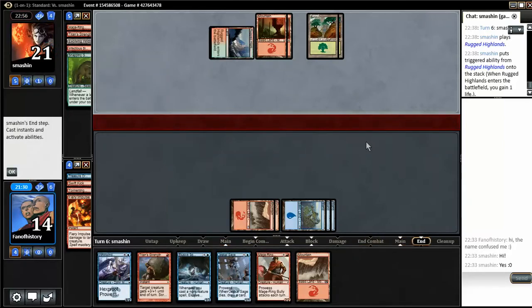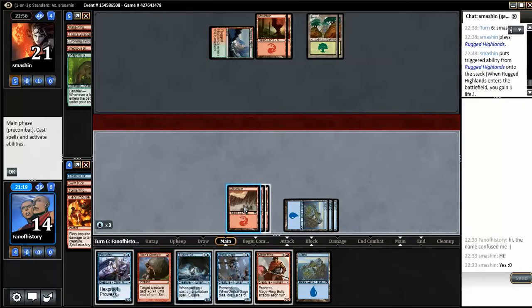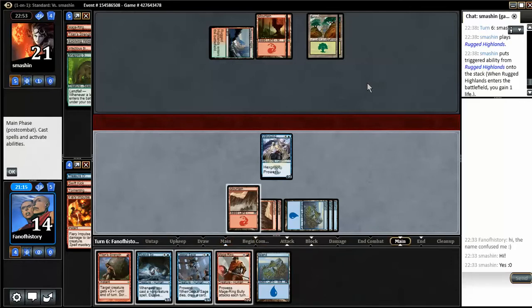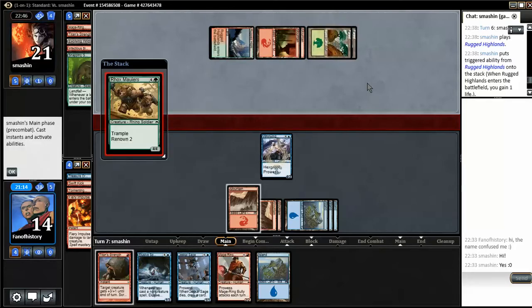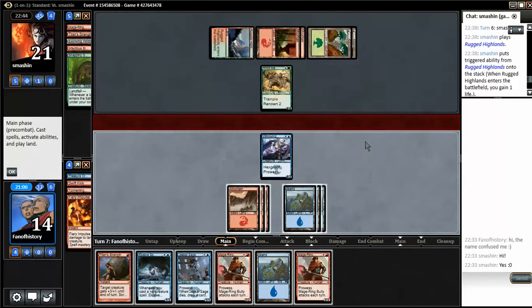He doesn't have anything, so now it's time to start beating down with the Whirlwind Adept. He will beat hard. Maturing Bully and Jeskai Sage will sort out the Rock Smallers. I did not expect the Rock Smallers, so one Titan's Strength makes the math not work — that doesn't do enough.